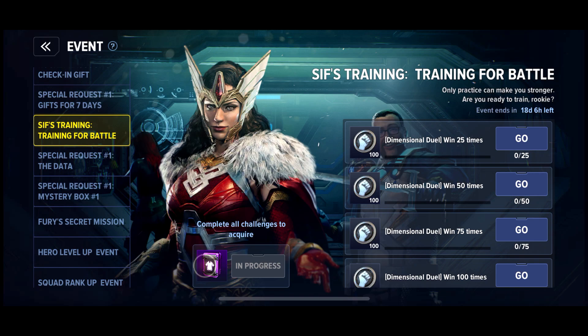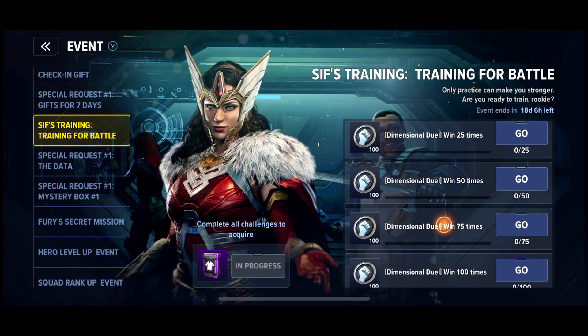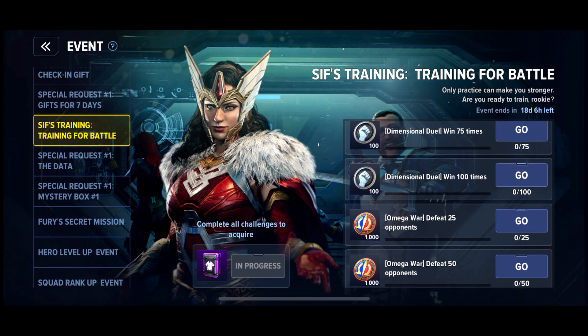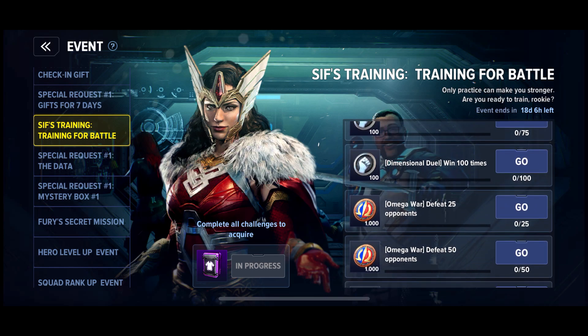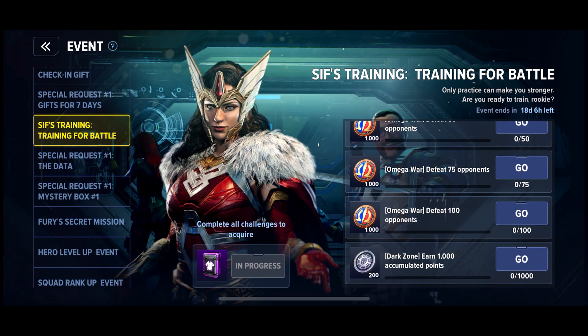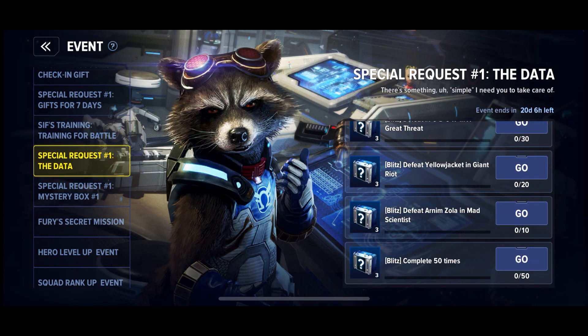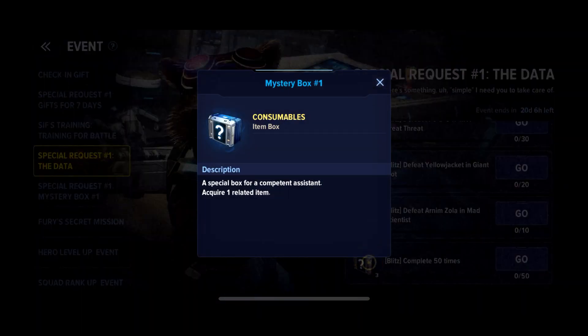In order to get the free regional costume, you need to complete three requirements. First, get 100 wins in Dimensional Jewels. Second, get 100 kills in Omega War. And last but not least, you have to score up to 1,000 points in the Dark Zone.